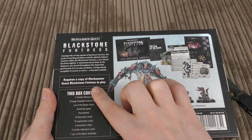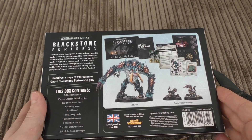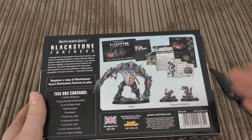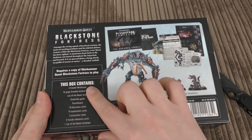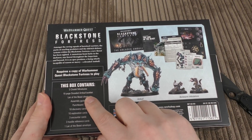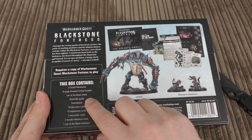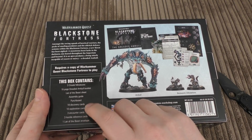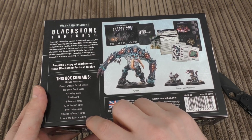It says 'requires a copy of Warhammer Quest Blackstone Fortress to play.' So Blackstone Fortress is £95, and this is £35, making it £130 for the full game and this expansion. The box contains three Citadel miniatures, a 16-page Dreaded Amble booklet, a Lair of the Beast sheet, an assembly guide, punchboard, 18 discovery cards, 10 exploration cards, 3 encounter cards, 3 hostile reference cards, and one Lair of the Beast envelope.